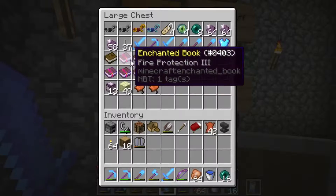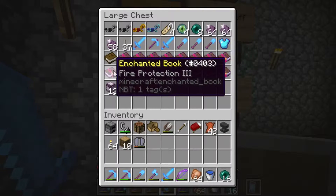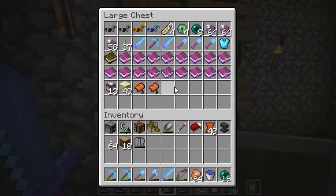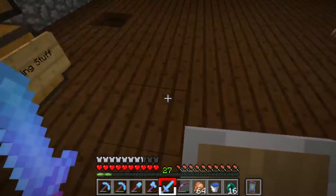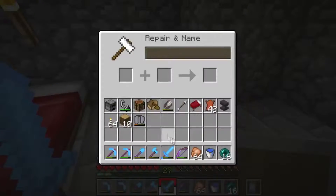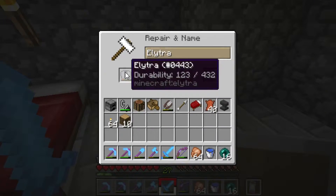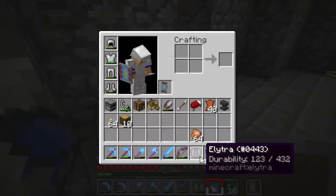I've been trying so hard. I have all of these — so many efficiency books and protection books, even a depth strider 2 book — but no unbreaking. I have unbreaking on these two shovels, these two fortune shovels, but no book. I think I'm just going to roll with it and repair the elytra. Let's see how far I can get without it — I'll keep an eye on it.